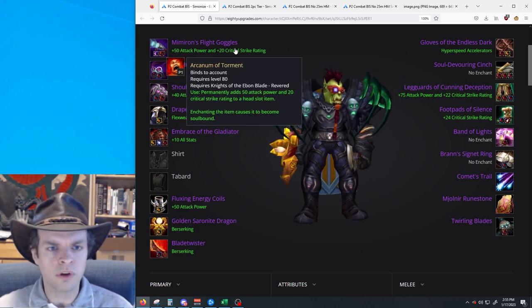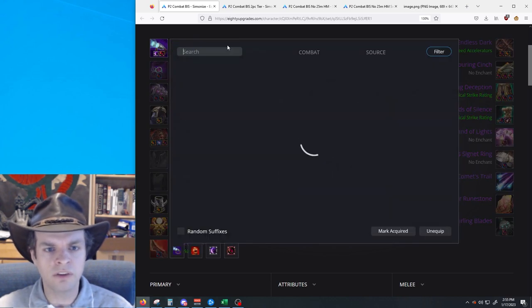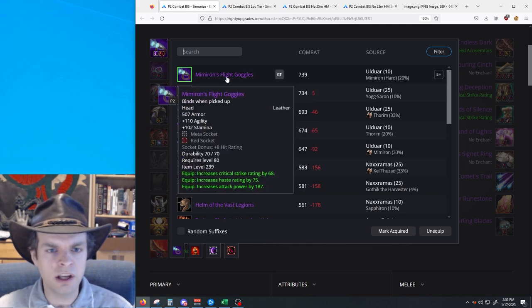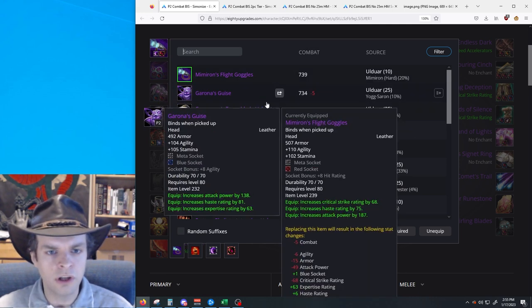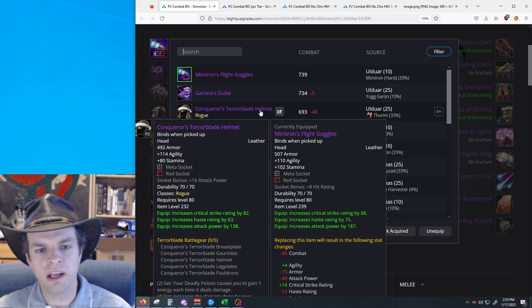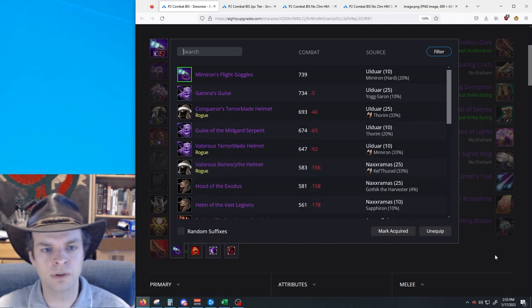Let's start with the helmet. We're looking at Mimiron's Flight Goggles, which come from Mimiron hard mode 10-man. And if you're not getting the Flight Goggles, your next best is going to be to slap on that Conqueror's Terrorblade and try to aim for a two or four-piece setup depending on where you're at in your gearing process.